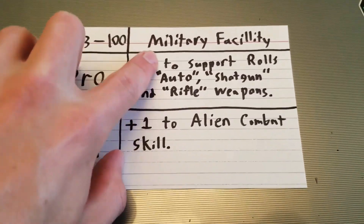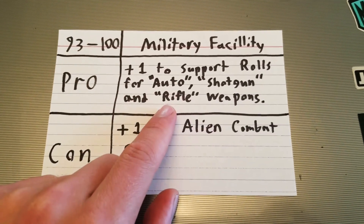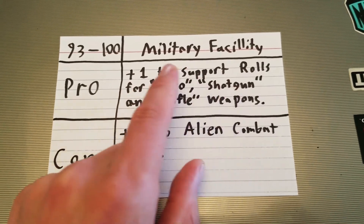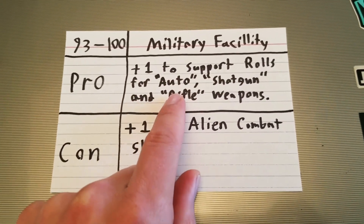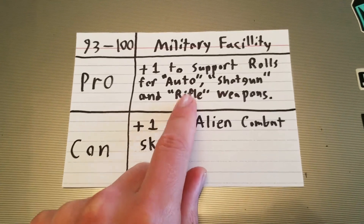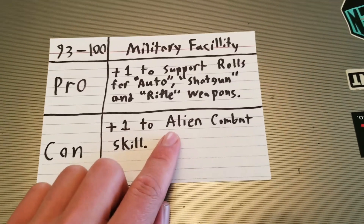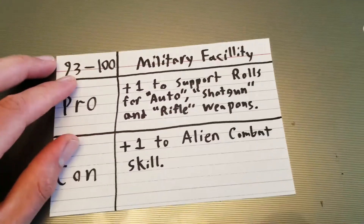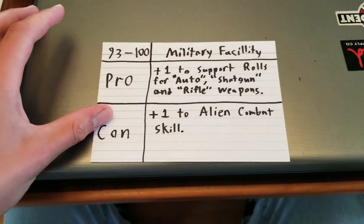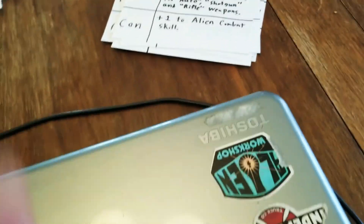The final one: military facility. Plus one to support rolls for auto, shotgun, and rifle weapons — when it's in quotation marks, that means it's in the weapon's name, so the name dictates that it is that type of weapon. And then plus one to alien combat skill, because the aliens have sent their warriors to attack this military facility — some breed of enhanced alien. So that is my conversion of these location cards.